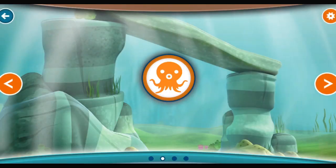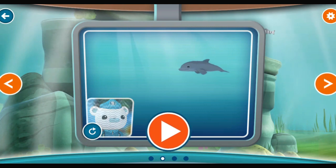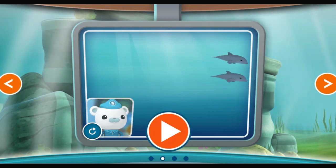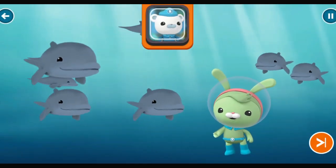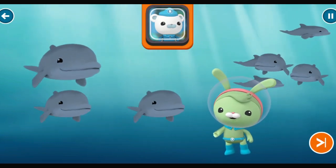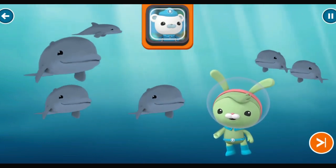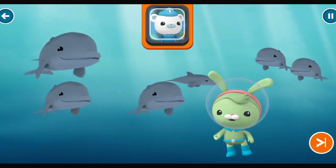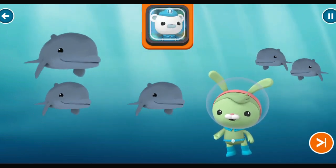Welcome, Octonauts. We've had reports of a dolphin pod passing through the area. They don't usually travel this way. We should go and make sure they're okay. Octonauts, are we glad to see you. We couldn't find any food in our usual feeding grounds, so we've had to explore new areas. We're all exhausted, and to make matters worse, some of our young have gotten lost. Can you help find them so we can continue our migration? Tweak, can you use the echolocation device to help find the dolphins?